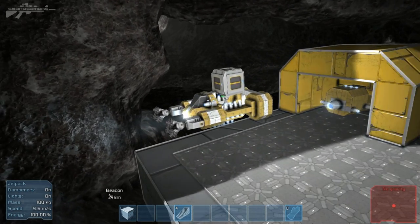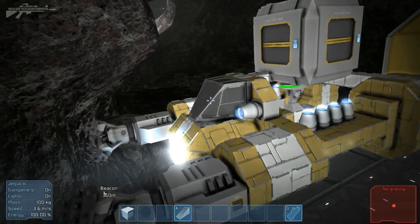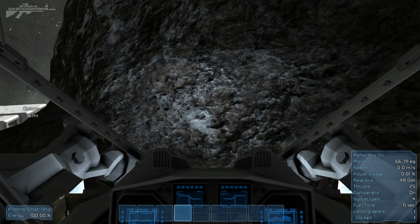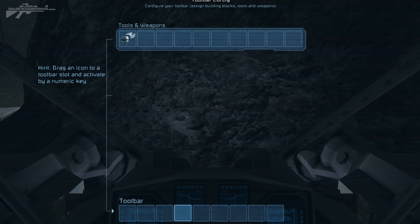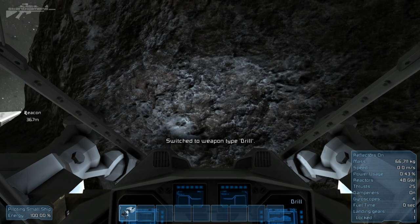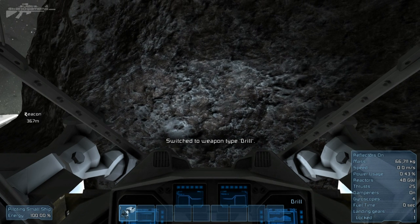So let's get to the mining ship. Here it is — you've seen this in an episode before, but today is the first time we'll be mining with it. To get your vehicle ready for mining, you need to press G, equip the drill and drag it down to your toolbar. Then press 1 to equip it and switch to weapon type: drills.